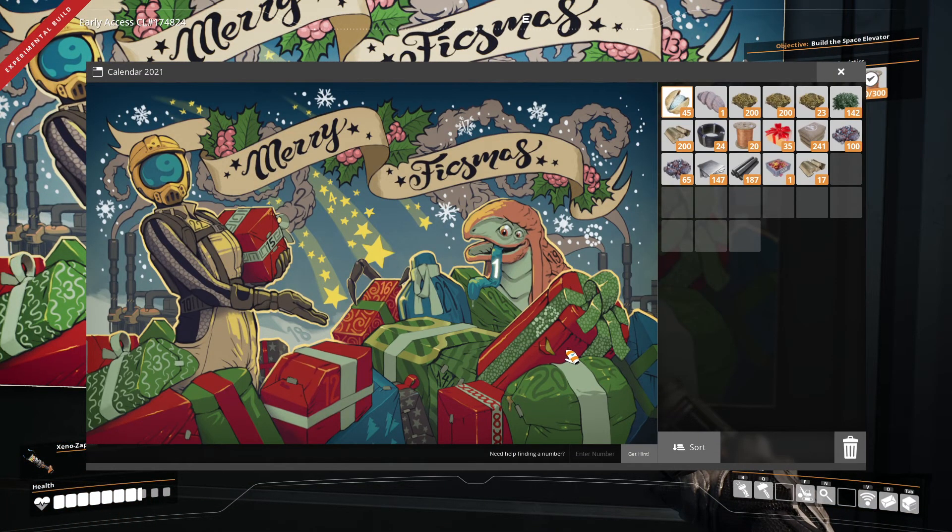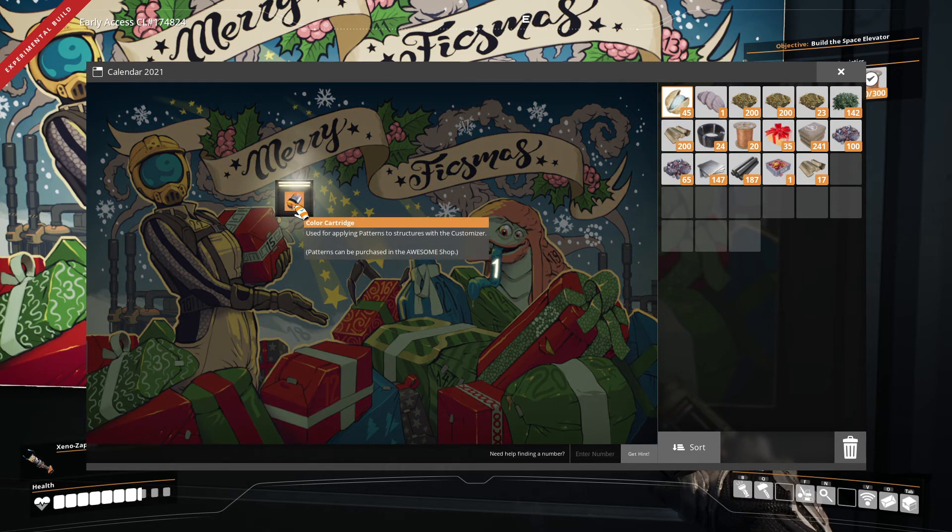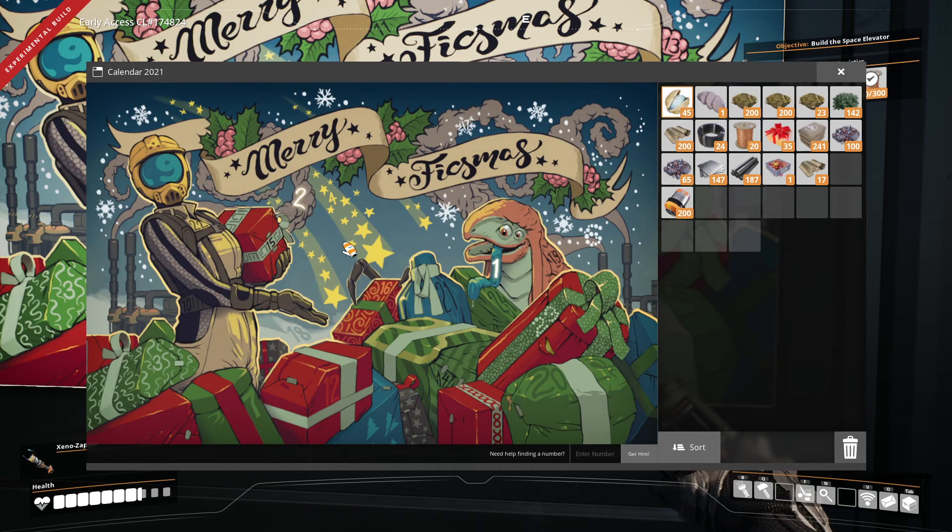We're on day two, so let's find number two. That's number six, that's number 23, that's one. Do we see number two somewhere? 9, 15, 3... there it is. What did we win? We win 200 color cartridges. Cool. We're not quite there yet, but that's okay. And number three is right here, but we're not on the third — today is only the second of December.